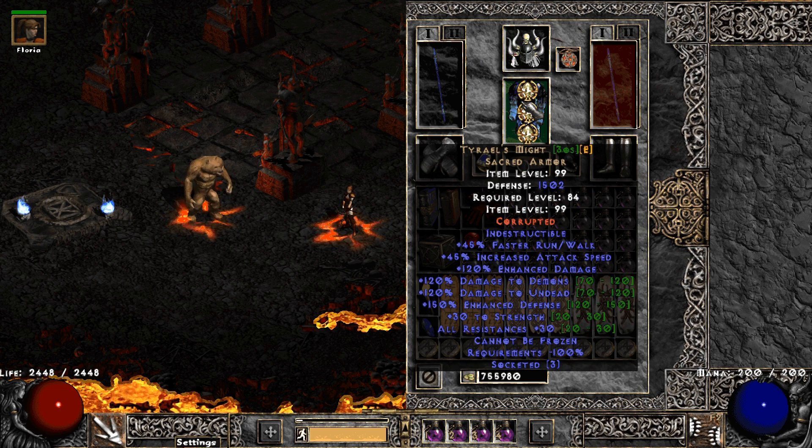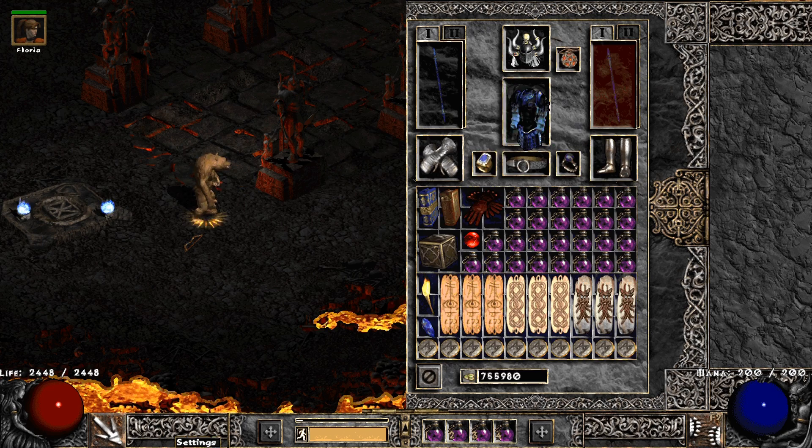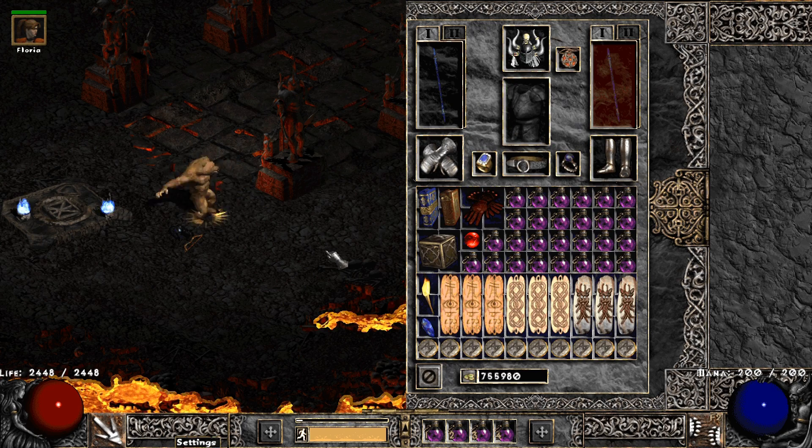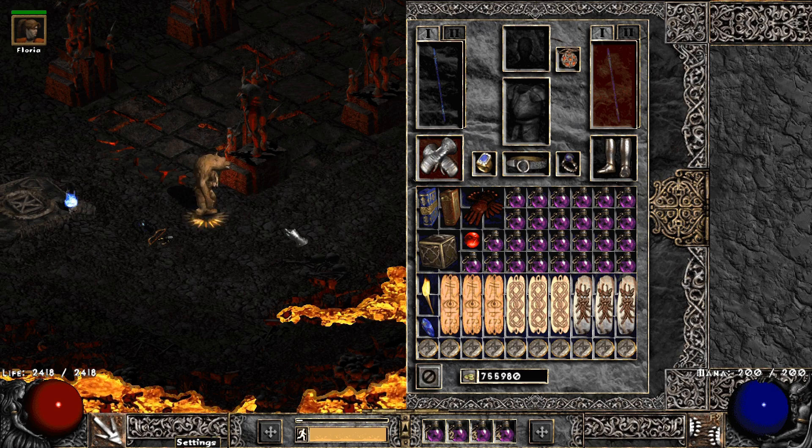Covering our manly chest is Tyrant's Might — faster run/walk, enhanced damage, resistances, cannot be frozen. It is great armor all around. You may have noticed that I am using a bunch of 40 ED and 15 increased attack speed jewels in both armor and helmet, but it is actually not needed. I am only using those because I have access to nothing else via the pluggy starter pack. Only the enhanced damage part will be important because neither will give us new attack speed frames.